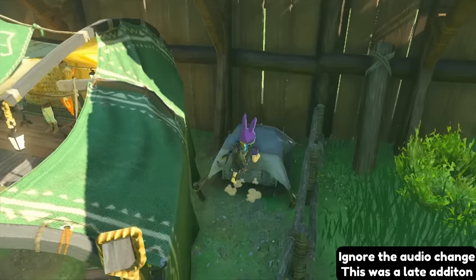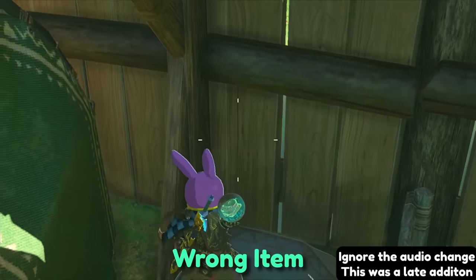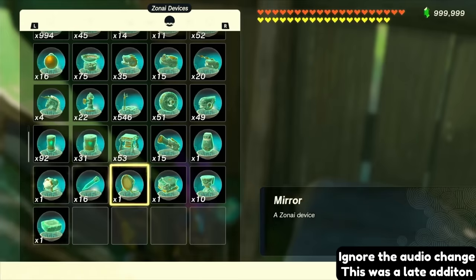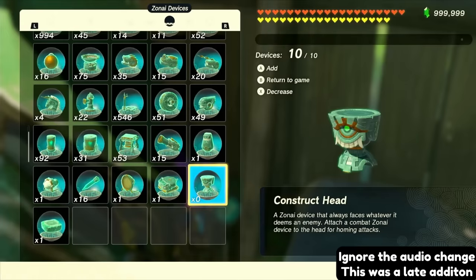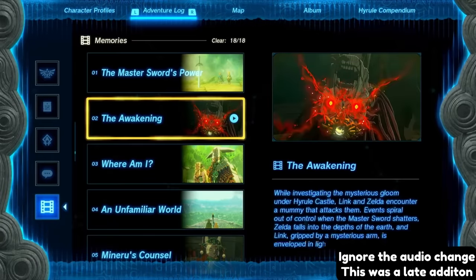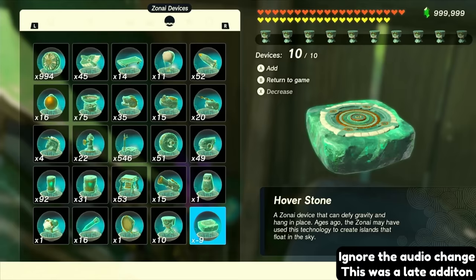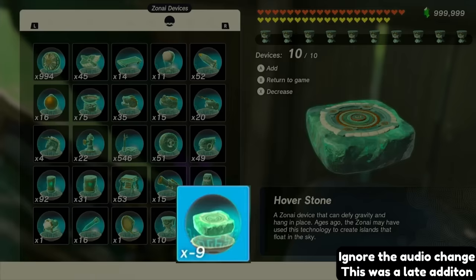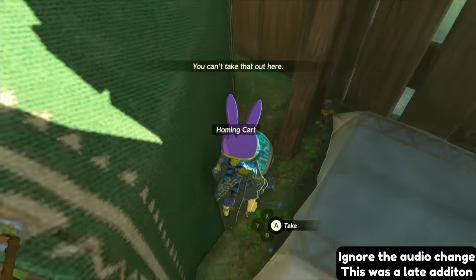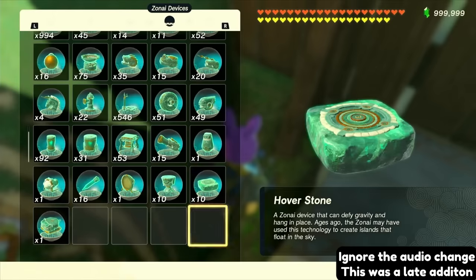First, get up on your ledge and take out the single Zonai device by holding R and selecting it with up on the D-pad. With the device in hand, walk sideways off the ledge and press plus once you're in the air. From here, go into your devices and select the one with 10 or more and fill the device bar with 10 of them. Now press minus and load up one memory — this can be skipped. Once that's done, press plus to go back into your inventory and you'll see that the device you want to dupe will now have 10 removed from its quantity. Close out of your menu and you should throw the device you were holding and get a message saying you can't take that out here. Pick the device back up and in your inventory you'll now have 10 of the device you wanted to duplicate.